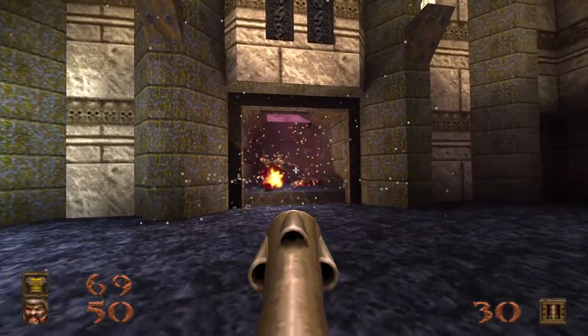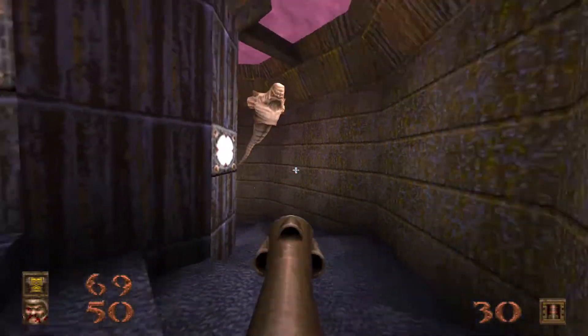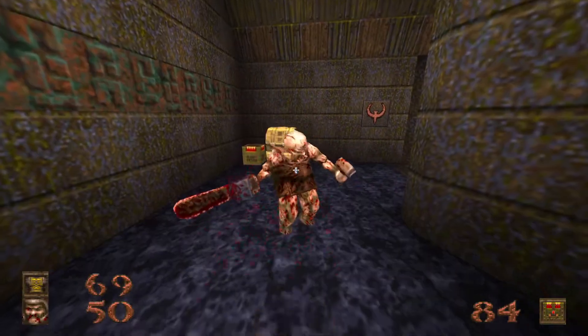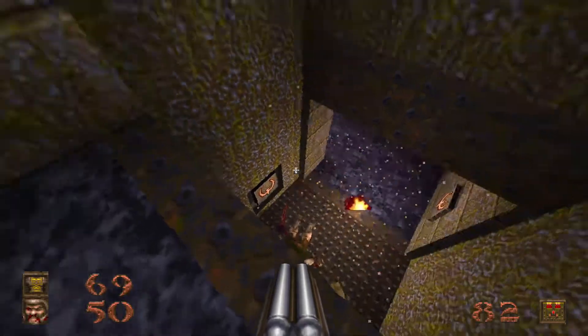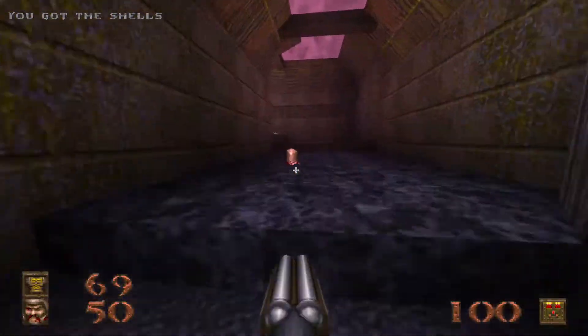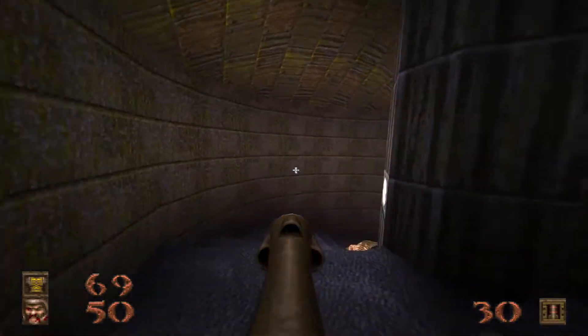A slight spoiler: this path doesn't really have anything to it except for a dead-end path to an elevator. You can use the elevator to get around the level quickly, but there's going to be enemies down there. If you just take this, it's going to lead you directly into a slaughter — nothing you can't survive, but it's not the safest route.